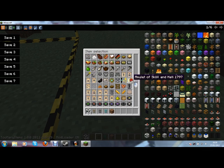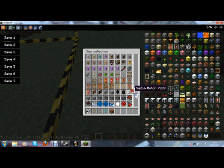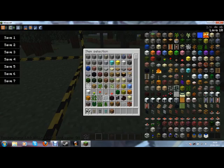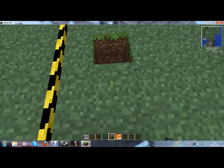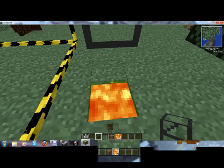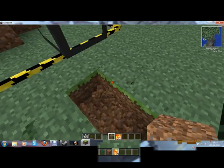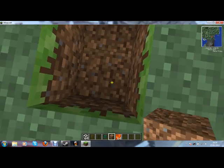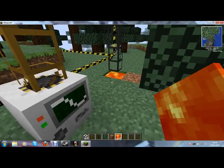I should have done this a little more prepared, shouldn't I? Screw this — I won't do an Alchemy chest. I'll just do this instead. It's not really proper, it's just for a recording I suppose, so it doesn't really matter. I'll put the lava there — that should be good.